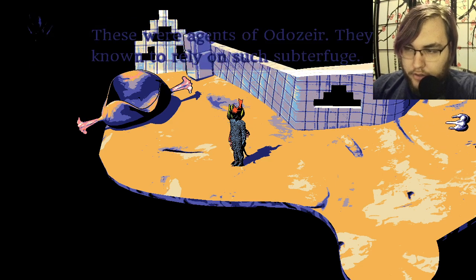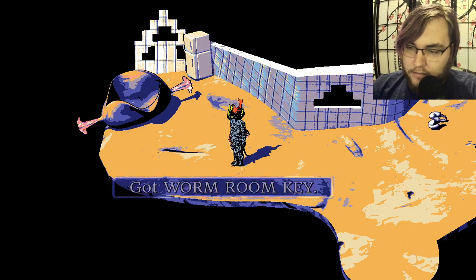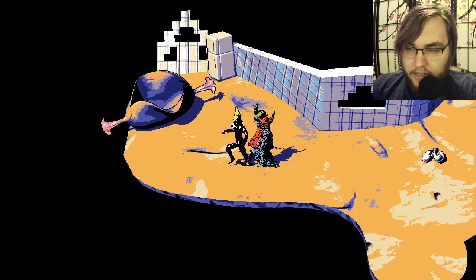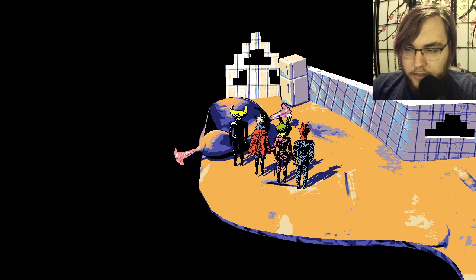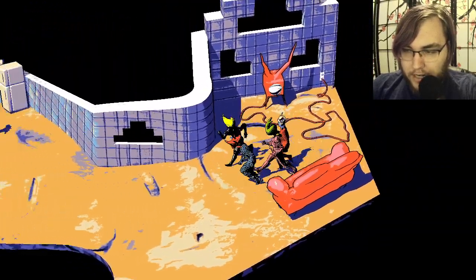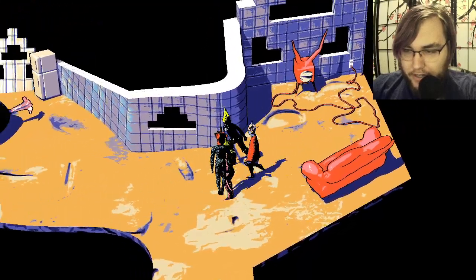They hid themselves in the giant juice beast egg and were able to enter this place uncontested. Those are agents of Odozer — they're known to rely on such subterfuge. Behold, they shed a key. The warm room key — this should unlock their clandestine facility to the north. Ever since it went up, they've been trying to displace this ranch. Then that is our next destination. A lot more dialogue this time as well. And again, this is Slumsona's couch, I guess.